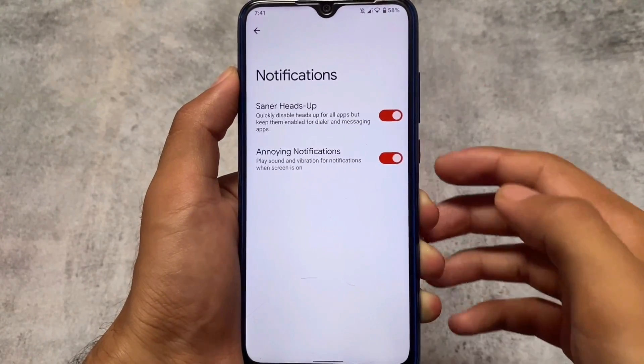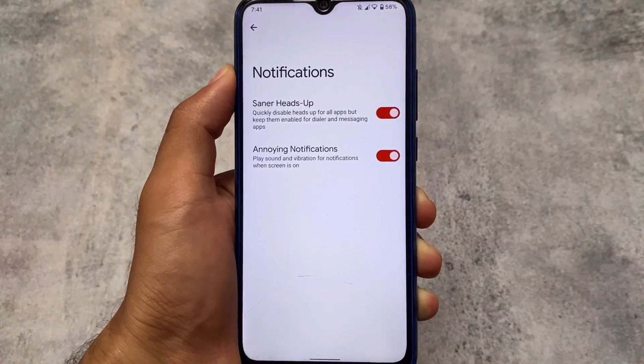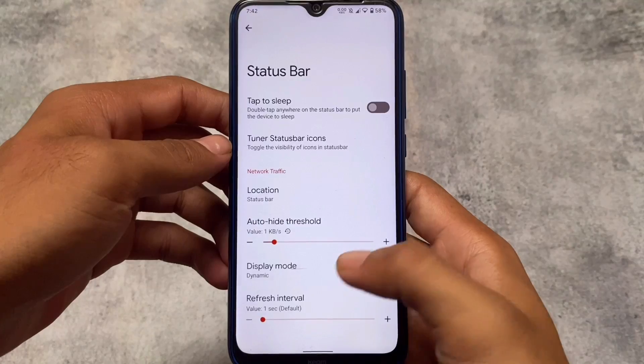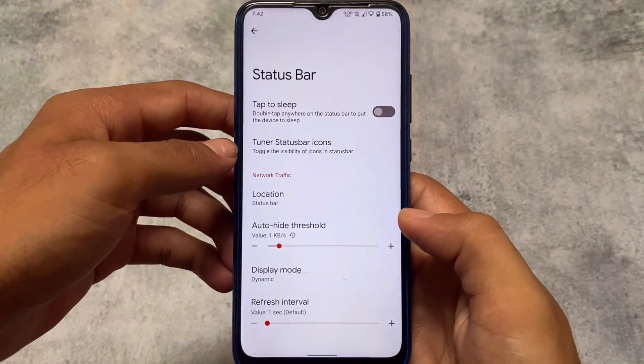Moving on to notification options: annoying notifications and center heads-up are both available. You have the less-boring heads-up option, basically renamed, which is a very useful thing — I always use this on my device.